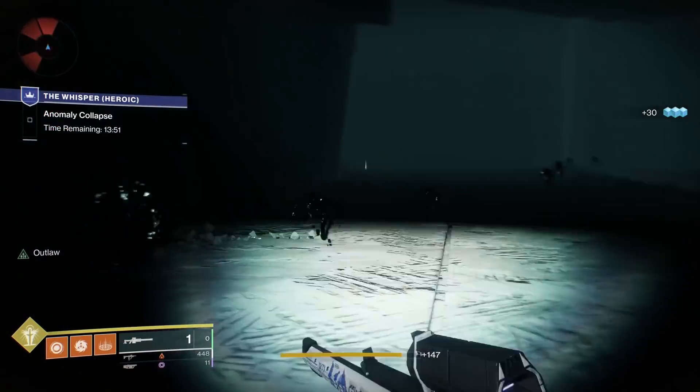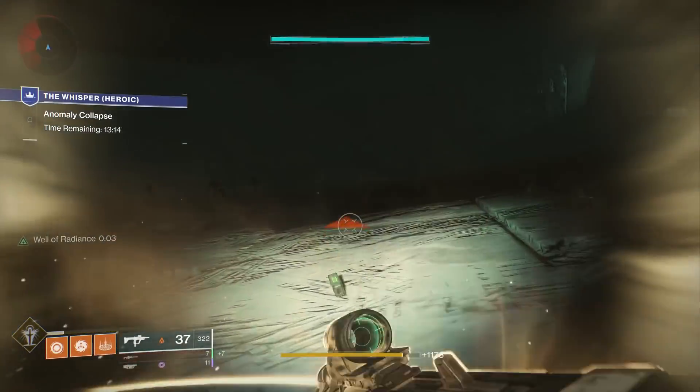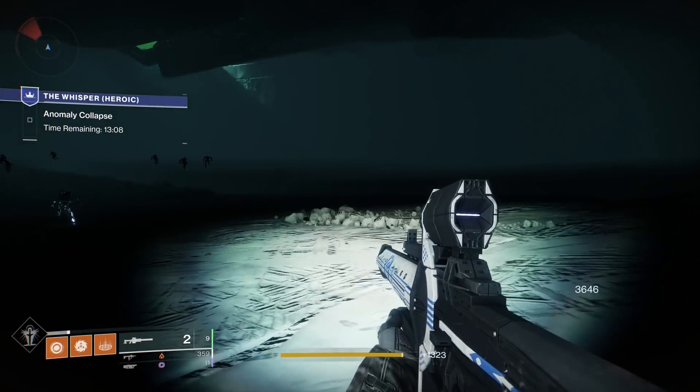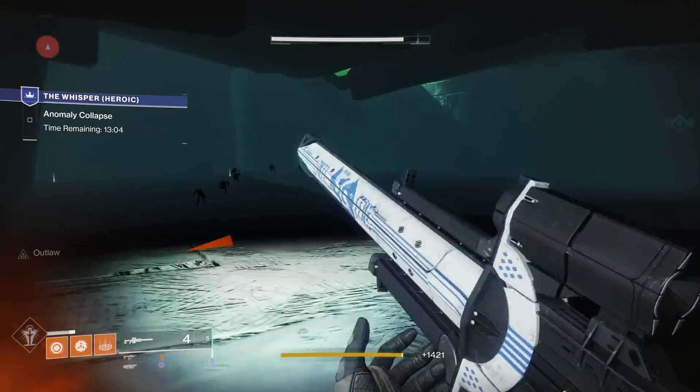Other options include the Taken Thralls on the Kali encounter in the Last Wish. If you're extremely low level you can always do Escalation Protocol — the first wave is nothing but a bunch of Thralls just running at you, so go to a position and snipe them to your heart's content.